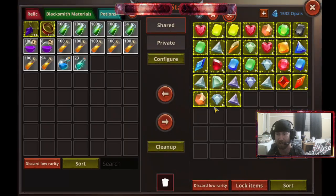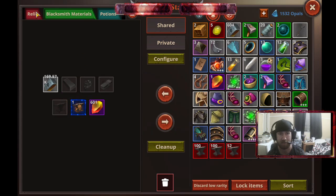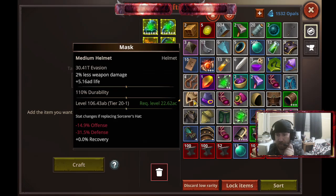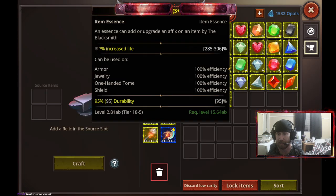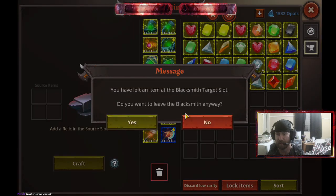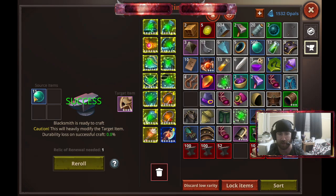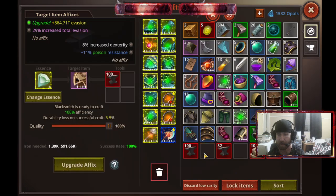So I actually want to clear up some of my stuff so I'm not overbooked here. I'm going to go to my relics and pull out some of these — I'm going to get this, and that, and that, and that. So I'm going to come here, and the way we're going to be doing it — where is the one with evasion? So this one has evasion. It's got 110% durability so I don't really have to stress it that much. I want to roll this and get flat evasion — there's the flat evasion.